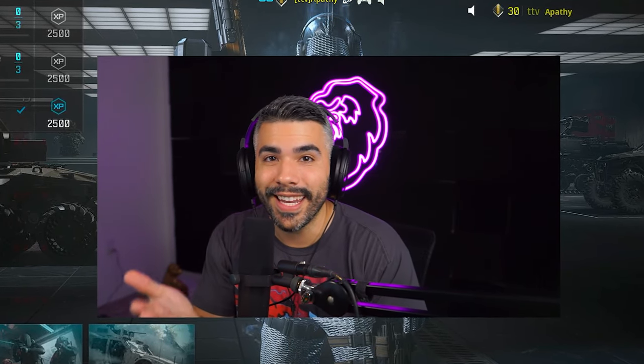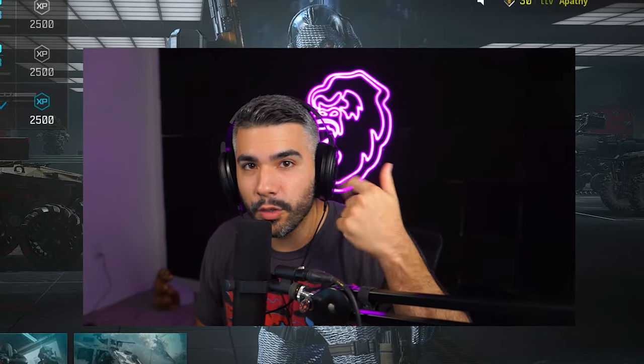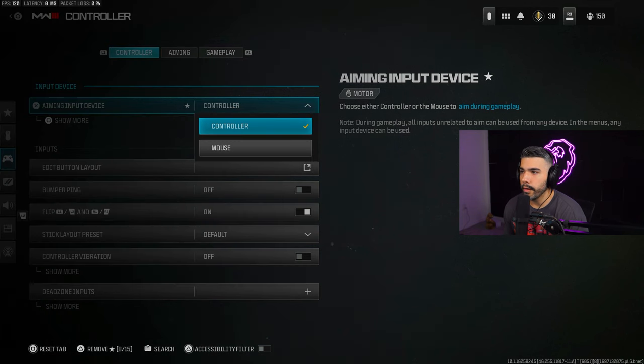Today we're going to be giving you guys the best settings for Modern Warfare 3 on PC. This includes better FPS, graphics, audio, aim, and more. To start off, we're obviously going to be using a controller — if you have a mouse, you want to put your input device as mouse.